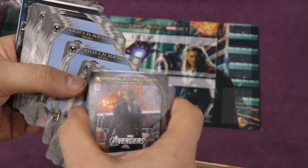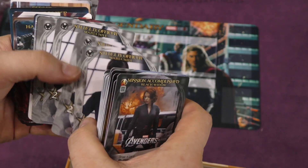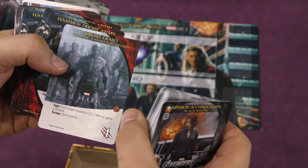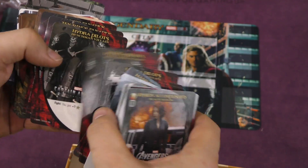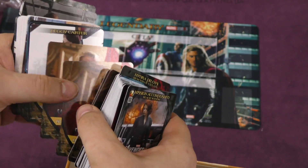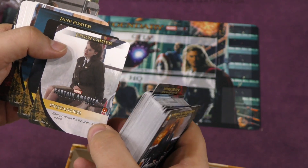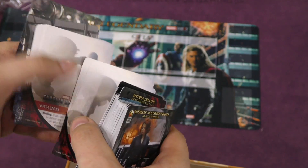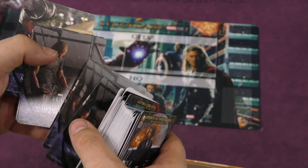Then we have Agent Coulson, the regular S.H.I.E.L.D. agent, and Maria Hill. Now we got some villains — Frost Giants. And for bystanders, we've got some specific ones: Peggy Carter, Happy Hogan, and Pepper Potts has been reduced to bystander status, which is kind of interesting.